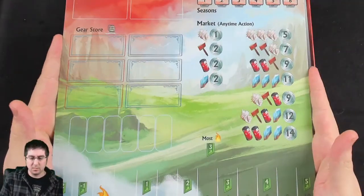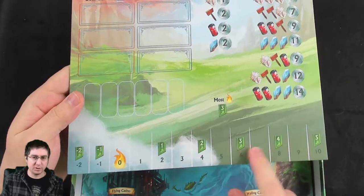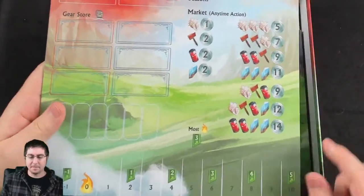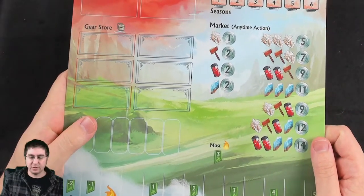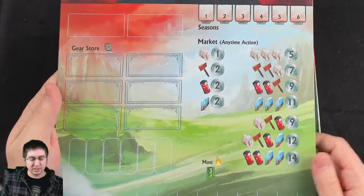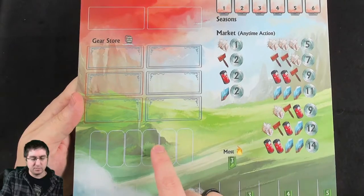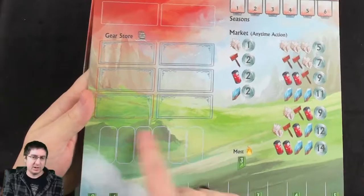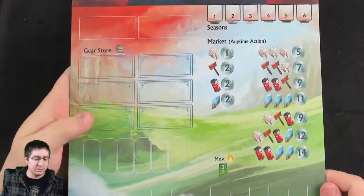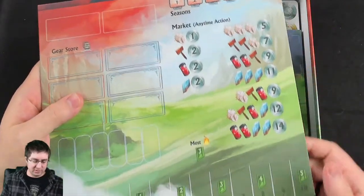There's also one market board, which is double-sided. In story mode you use the reputation track at the bottom for additional points — very similar to Near and Far. You can exchange stuff, sell your goods for money instead of using them for quests. There will be various upgrades and small villagers that have a one-time small use, and this is also where you get some of your upgrades and your turn tracker for the six turns of the game.